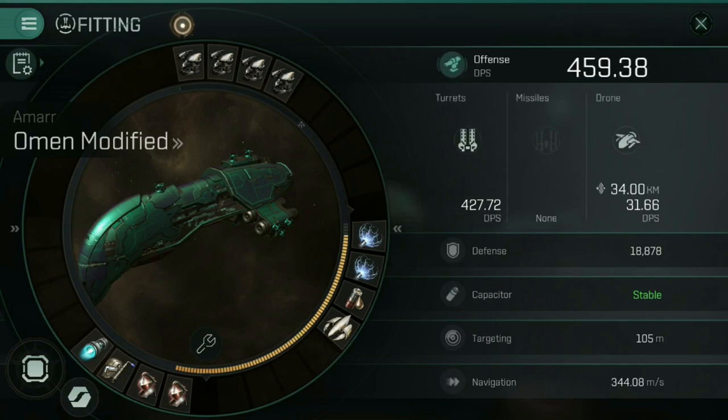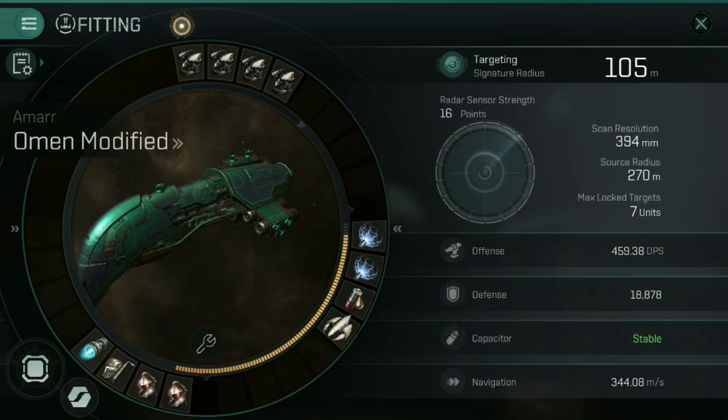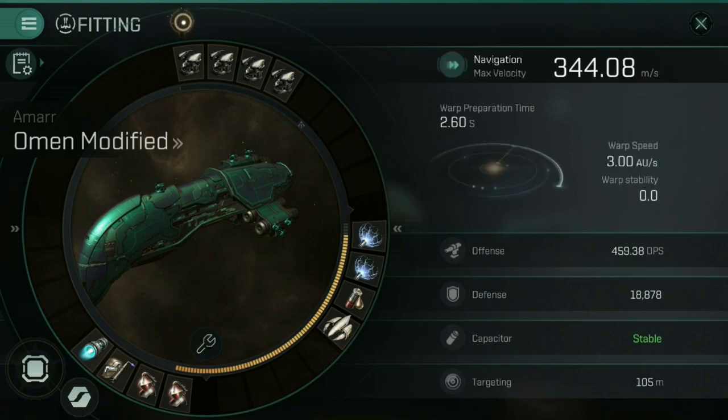We have our offence statistics, which are always at the very top when you first open the screen — big and bold because everyone likes big DPS numbers. We have defence, which we can toggle through armour, shields and structure. We have targeting, which gives us our scan resolution — the scan resolution determines how quickly we can lock on to different targets. And we have navigation, which tells us how fast we can go at this current point in time.